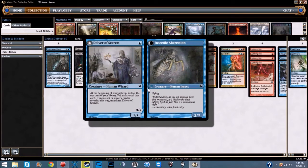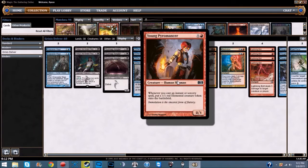Now the meat and potatoes of this deck: we are running four Delver of Secrets. On his front side he's a 1/1 for one blue — at the beginning of your upkeep, look at the top card of your library; you may reveal it, and if it's an instant or sorcery card, transform Delver of Secrets. He turns into Insectile Aberration, a 3/2 with flying. This is what the deck revolves around — keep him alive and you win the game.